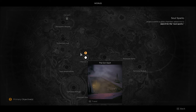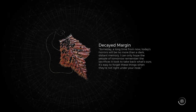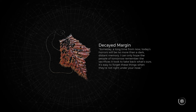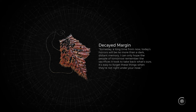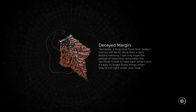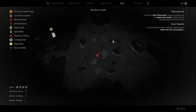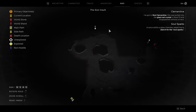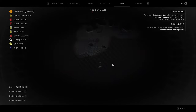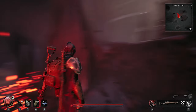We've gone this way — there's a checkpoint in there. We haven't explored that part, let's go there. Decayed margin: 'Someday, a long time from now, today's horror will be no more than a dark distant memory. I can only hope the people of tomorrow remember the sacrifices it took to take back what's ours. It's easy to forget these things when they're not under your nose.' That's deep. We're in here — we haven't explored this part yet. I guess the only thing left is these parts. Let's go check this one out, then go there.